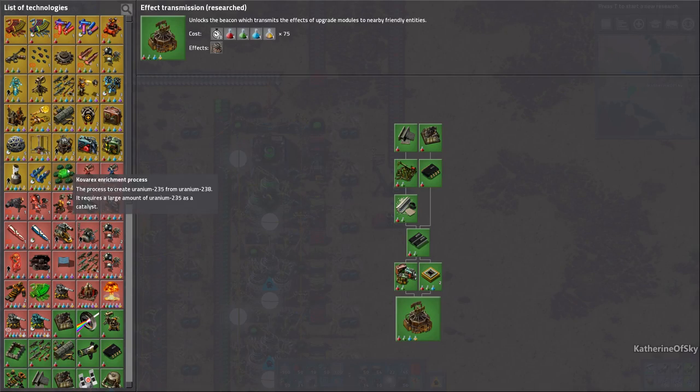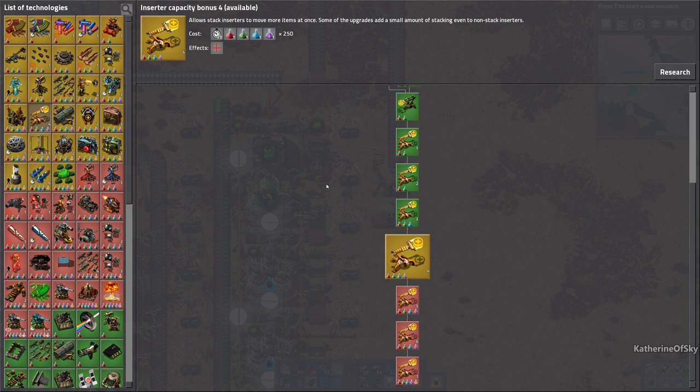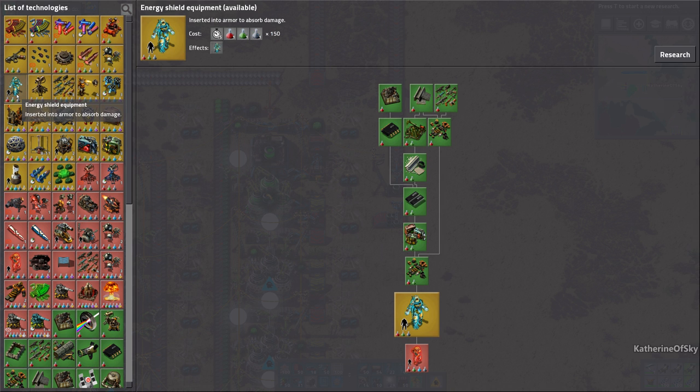Effect transmission is done — we can now make beacons. We have not researched Kovarex yet. We are in no danger of running out of nuclear stuff, so please never panic about that because it is actually quite silly. A lot of people on the forums worry about this, but it's fine — just make sure you mine enough uranium, that's all you need to do.